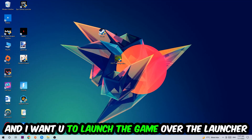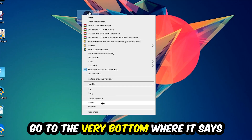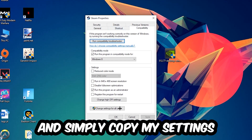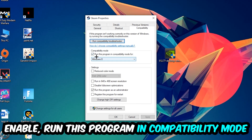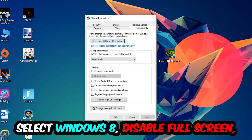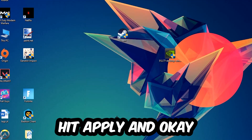If it crashes again, return to your shortcut, right-click it, go to the very bottom where it says Properties, click into Compatibility, and copy these settings: enable Run this program in compatibility mode and select Windows 8, disable fullscreen optimizations, and enable Run this program as an administrator. Hit Apply and OK.